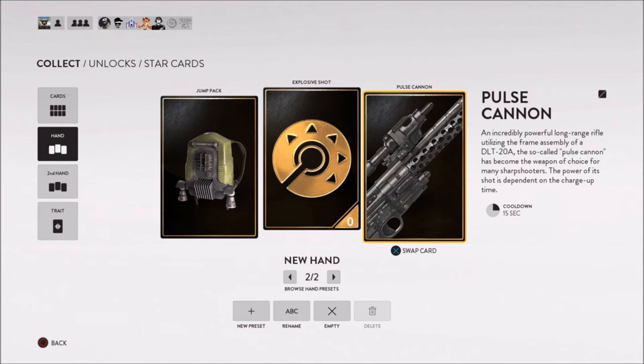The Explosive Shot is OP as hell — I would highly recommend using it. Basically what it does is turns your blaster into a grenade launcher per se, where all your pulses do splash damage. It's pretty unreal.